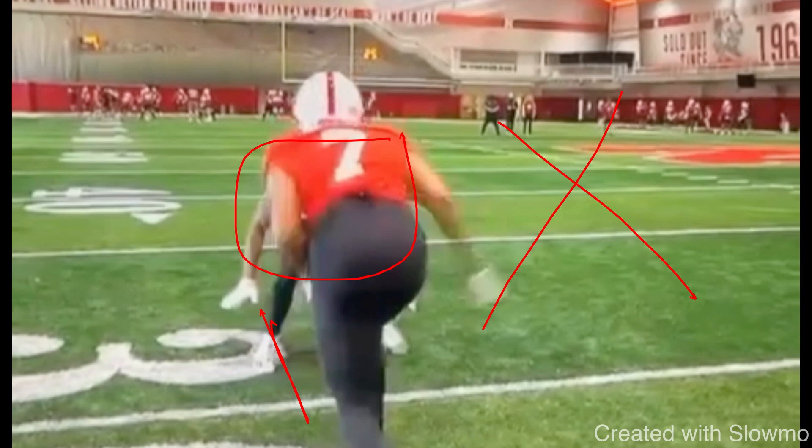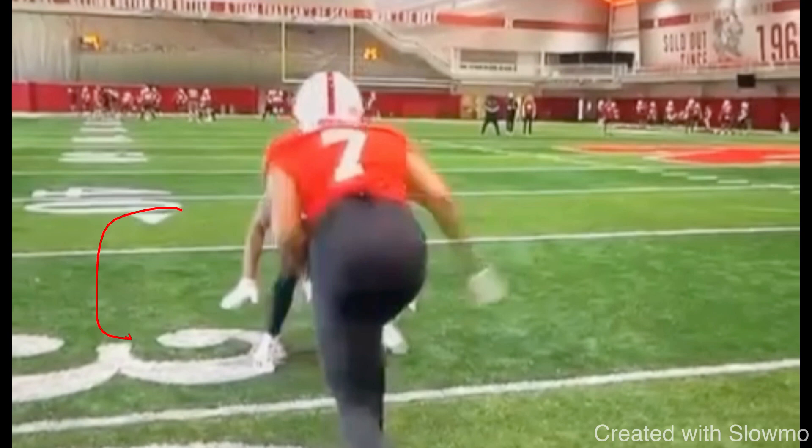He does not want to let you run an inside route — no slant, dig, or post, nothing over the middle. He is trying to force us into the 12th defender, which is the sideline. That's his help. If he was outside leverage, the safety would be his help. DBs always know how to use their help.